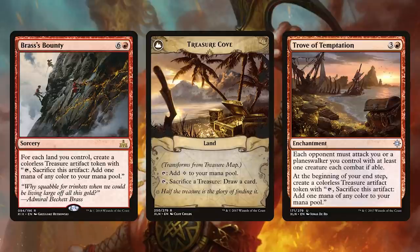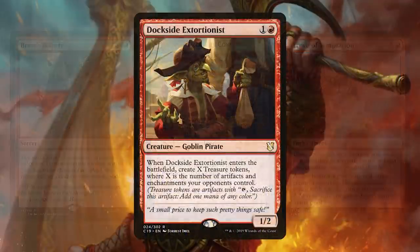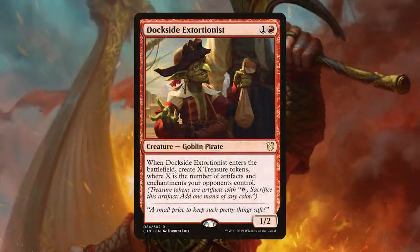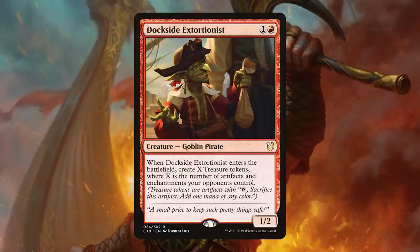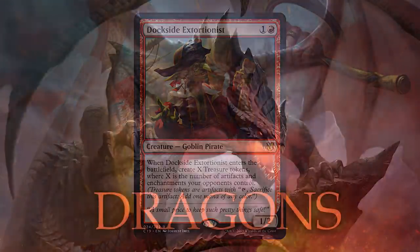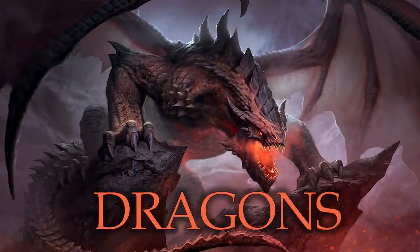Trove of Temptation gives us a treasure each turn but at the cost of making our opponents attack us — they might just attack into a dragon, who knows. It's a fun card. Next we have an optional include: Dockside Extortionist. It's genuinely amazing, but it's just so expensive — around $40. This deck can be extremely budget-friendly, so if you have one throw it in; if not, don't worry, because this deck is fun and easy on your wallet.